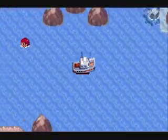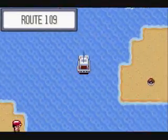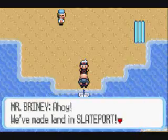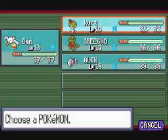Now we are heading to Slateport so we can deliver the Devon goods to Captain Stern. We just take this guy's boat and go across. Mr. Briney has delivered us to Slateport Town, and on the beach here there is a fair amount of trainers. There's also a house full of trainers.